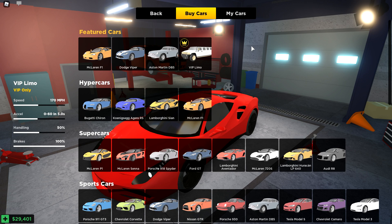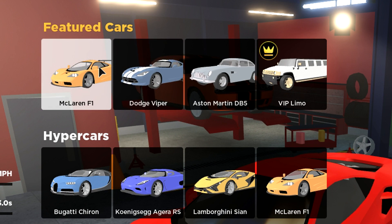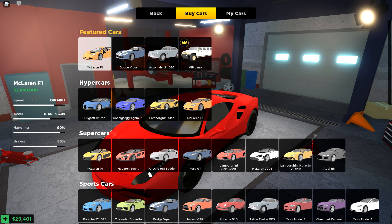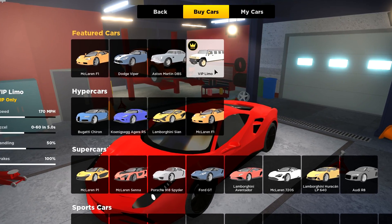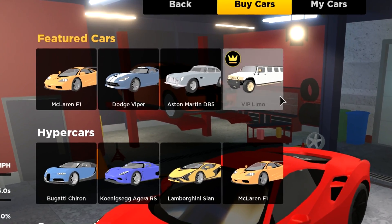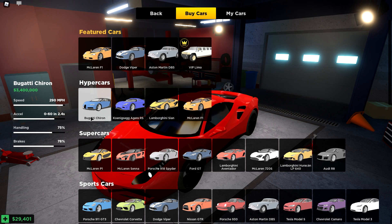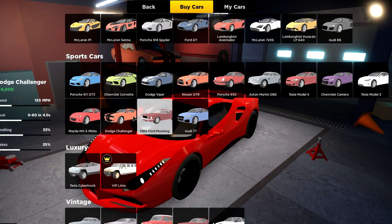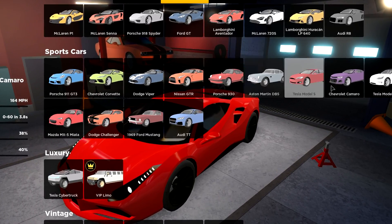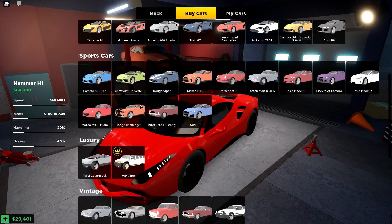One thing I really like is a featured list — these are the four cars they're featuring right now. Some very iconic cars: the McLaren F1, the Dodge Viper, an old Aston Martin DB5, and one that looks like a game pass item included with VIP. They also categorize all the cars by actual class: hyper cars including Koenigseggs and Bugattis, super cars like McLarens, Porsches, and Lambos, and then sports cars covering the muscle car genre — Dodge Challengers, Mustangs, Camaros — plus some Teslas as well.